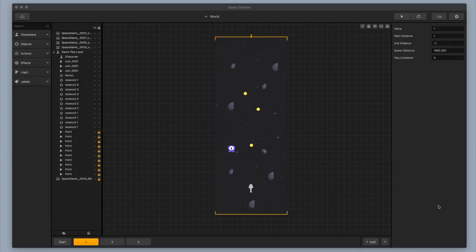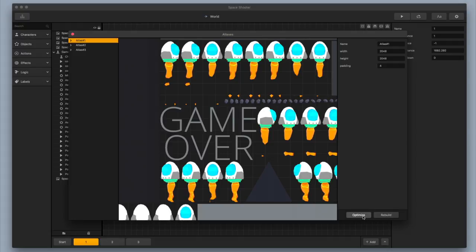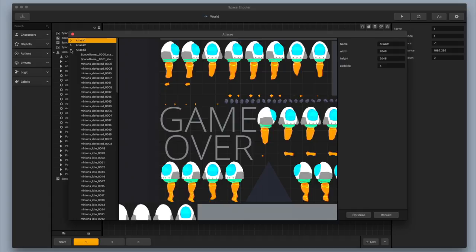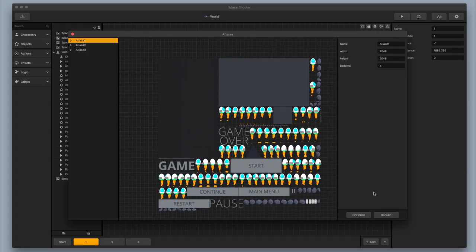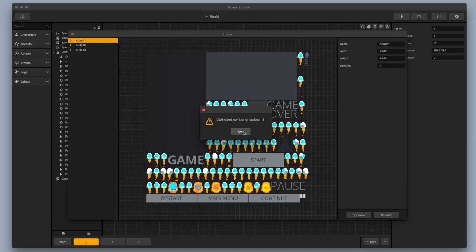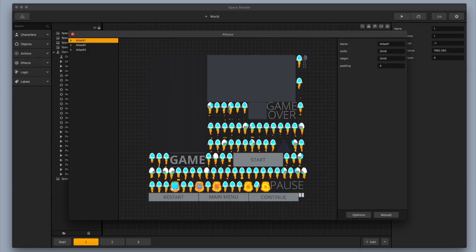The last thing I'm going to teach you in this video is about the efficiency of your game. I'm going to teach you how to go into your atlases and use the optimize and rebuild feature, and also how to get rid of unused objects, scenes, and images. Go to the top left corner, click on View, then click on Atlases to open the atlases window. You have two great features here: optimize and rebuild. These atlases hold all of the images you've put into your game. It's really important that as you're deleting images and building things up, you optimize and rebuild often. I'm going to click optimize — it optimized eight sprites. Then I'll click rebuild. It might not always rebuild if things are already placed most efficiently, but it's good practice. Now you can see everything is stacked really efficiently and taking up as much space as it can within that atlas.